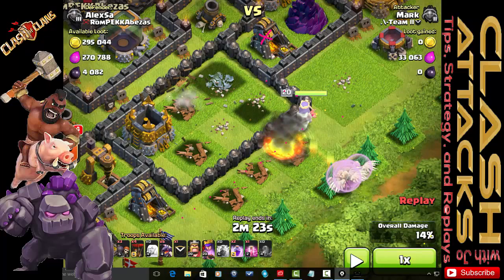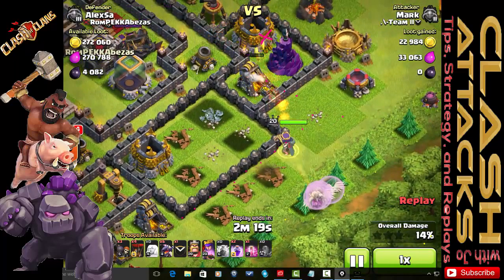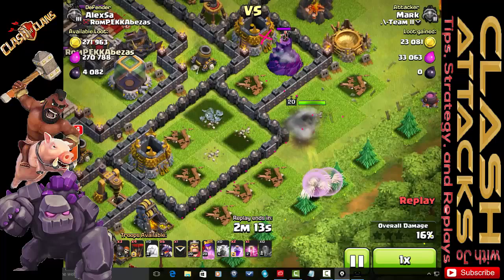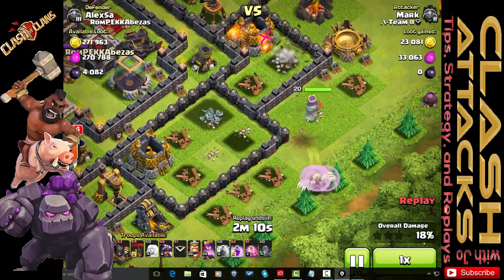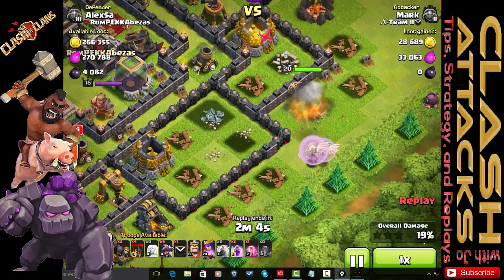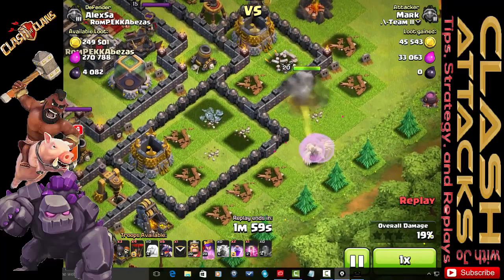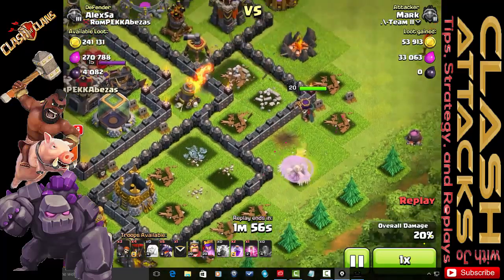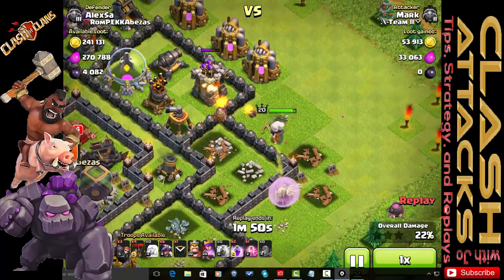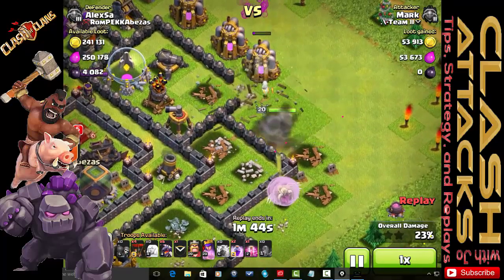Once she's started in this direction, she continues because there are so many units directly in front of her. After clearing those, she searches for the next closest item, which is the archer tower, and continues taking out closer items as she goes along.